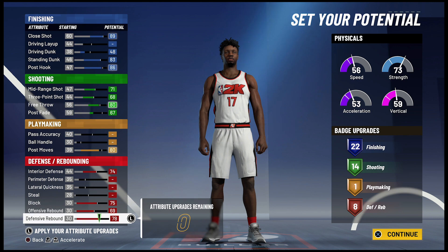So 22 finishing, 14 shooting, 1 playmaking, and 8 defensive rebounding badges is a total of 45 badges.